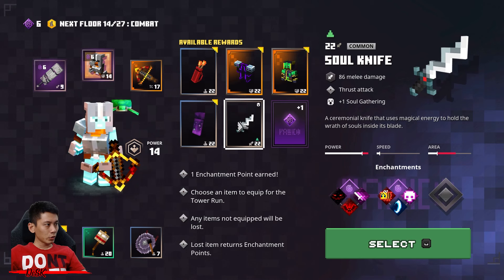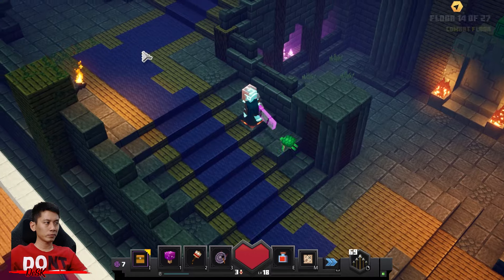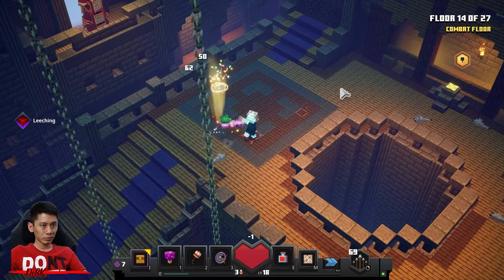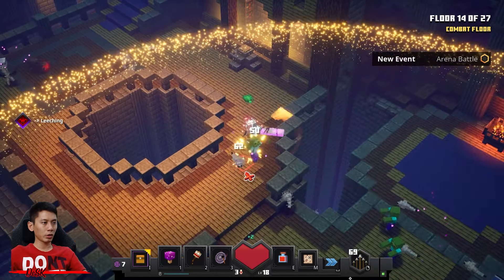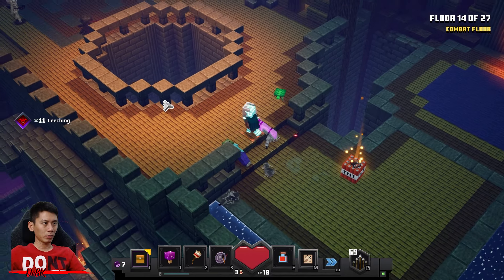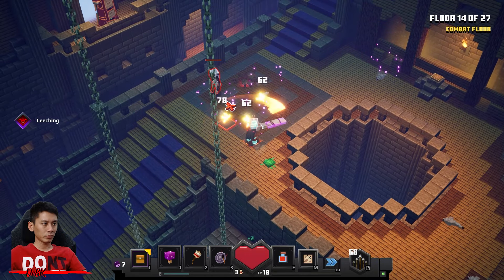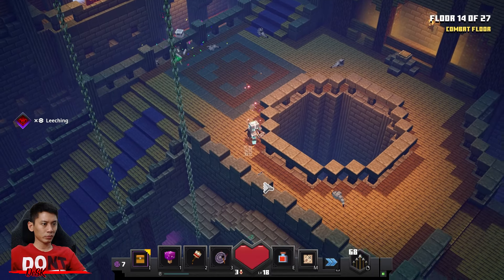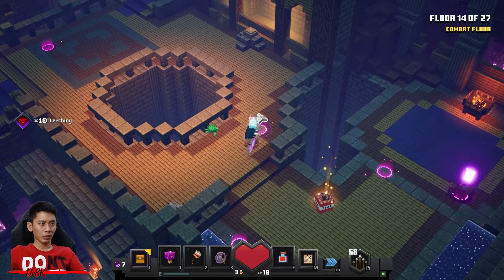Let me see — do I need to change anything? No, just go with enchantment point. This floor will spawn creepers and necromancers.